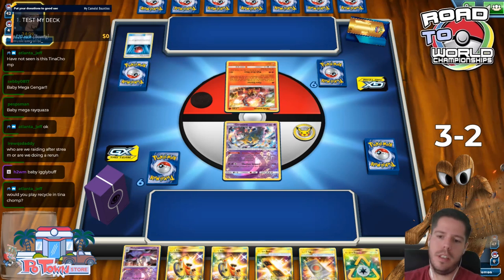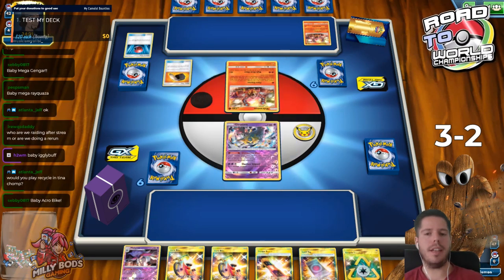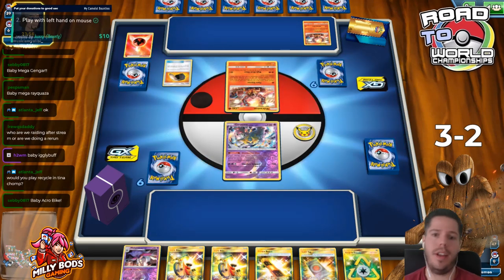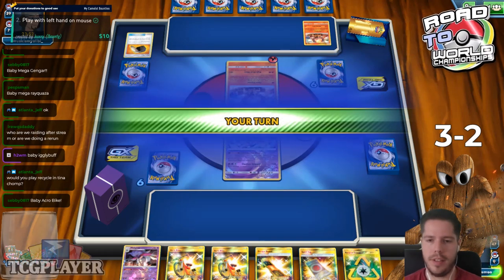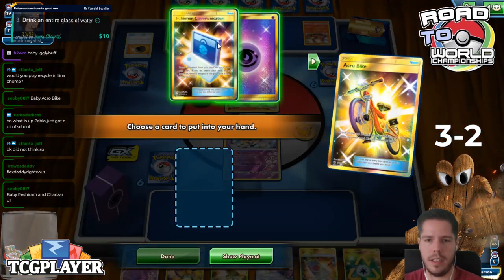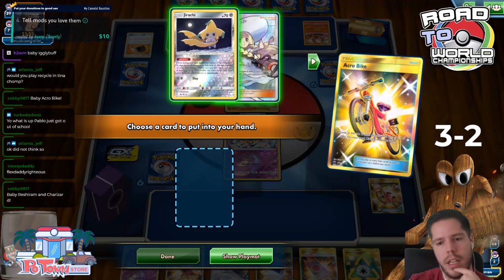Would you play Recycle in Tina Chump? Absolutely not. This deck can play Recycle because it only uses sidekick type attackers with colorless energy costs. You don't want to be in a situation where you need a fighting and you have to Recycle, or you need a sidekick and you have to Recycle. So this deck can't spare it, but the other decks definitely can't. That's a beautiful, beautiful Acrobike.